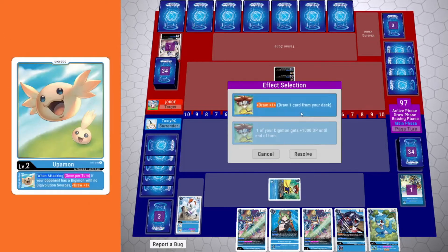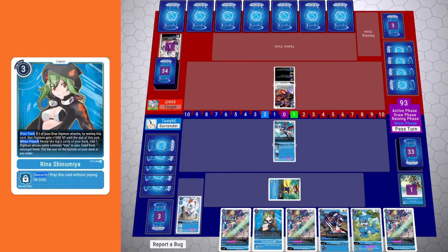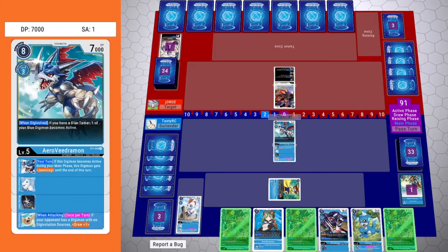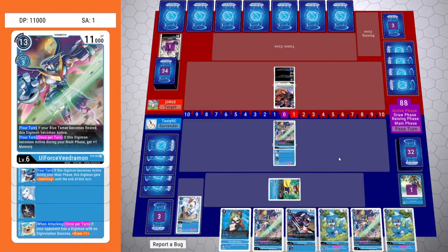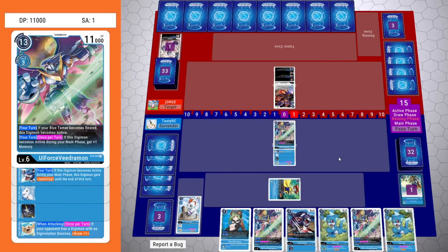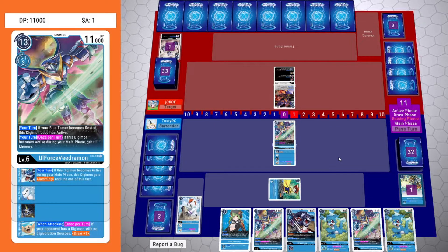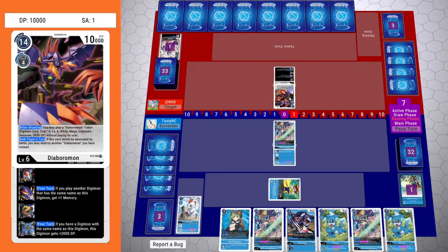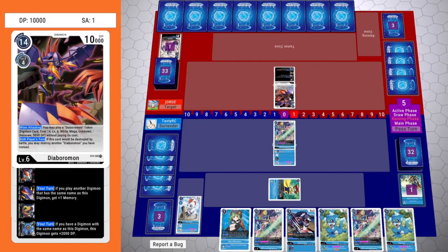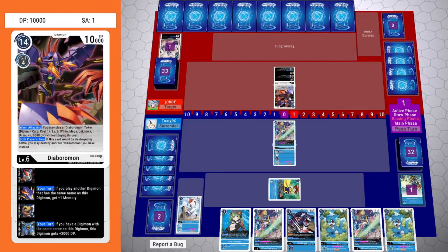I'm going to activate V-Tamer Tide to draw instead of attacking because I was digging for a Vulcan's Hammer so that I would be able to digivolve into Aero Veedramon that turn and swing with it, or at least digivolve and not pass turn just yet to get a few more actions per turn. Maybe then I could digivolve into my blocker to bring it out next turn. Unfortunately it didn't work out, but either way I think it would have passed turn, so that's fine.